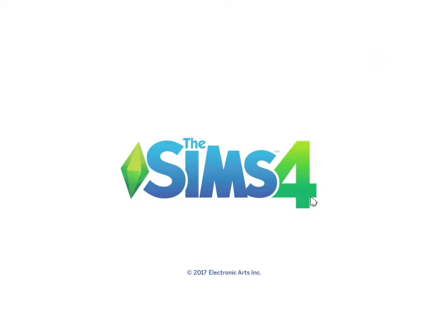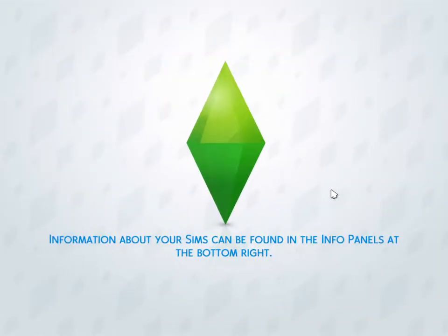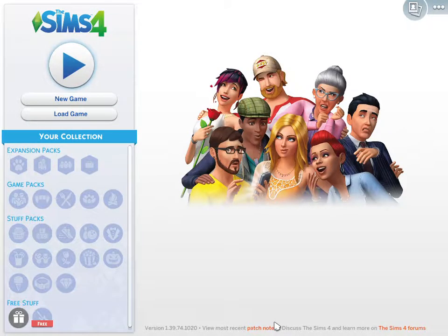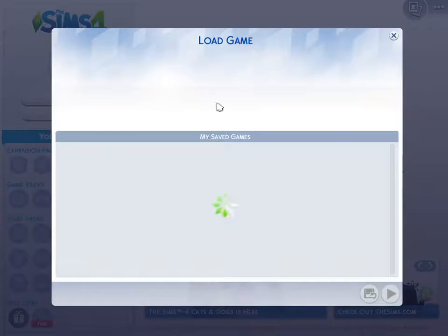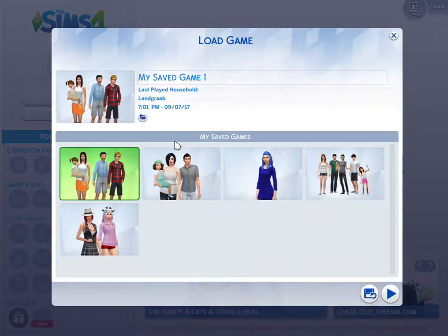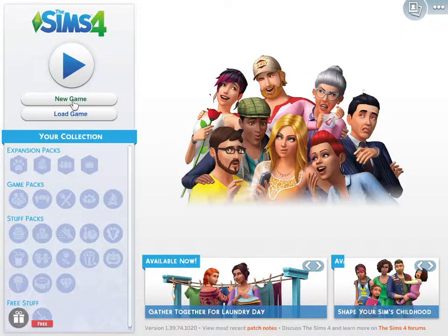Hey guys, welcome back! Today we are going to be playing The Sims and I'm going to be making my own new world. We're going to be making a single family home — it's going to be a husband, a wife, two kids. The kids are going to be a boy and a girl. So these are all my own homes, but anyways we are going to make a new game.